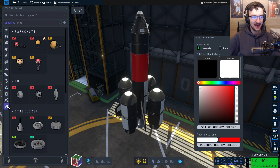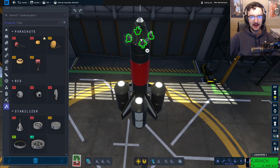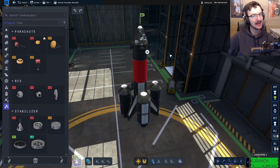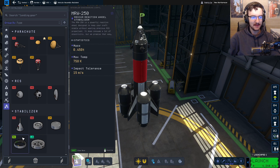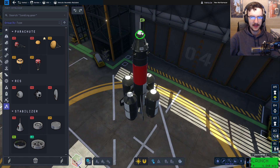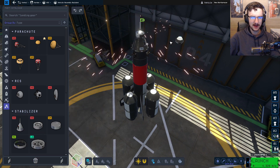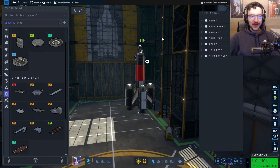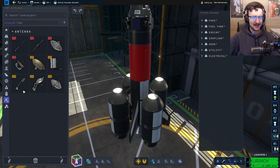I can't remember what the space engines are actually called. Utility? It might be utility. RCS thrusters — yes. These allow us to direct ourselves while we're in space, I do believe. Let me know in the comments down below. A stabilizer — I guess that makes sense. We can put it there. So we move this to the side, grab one of these, whack it on there, and now we have a stabilizer. I think this will work. I've also added some solar panels to the side because I feel like they're useful in some sort of way.